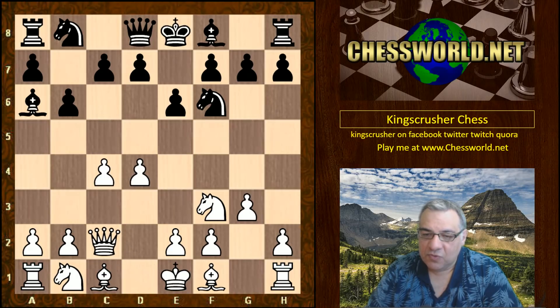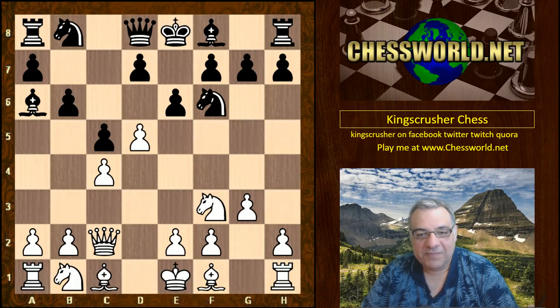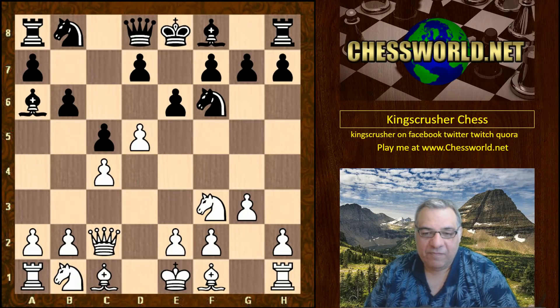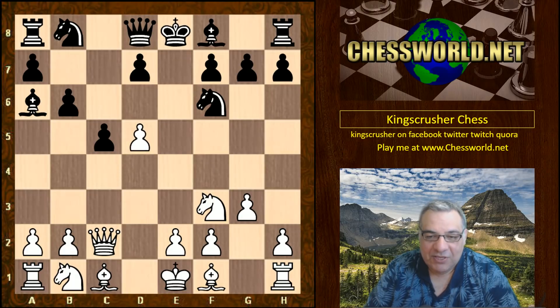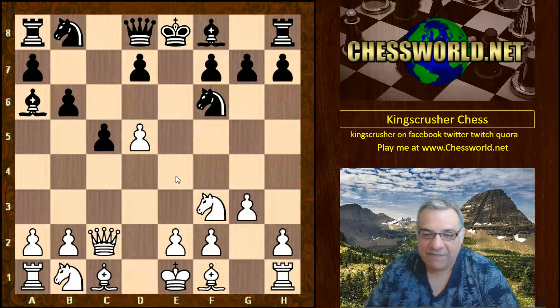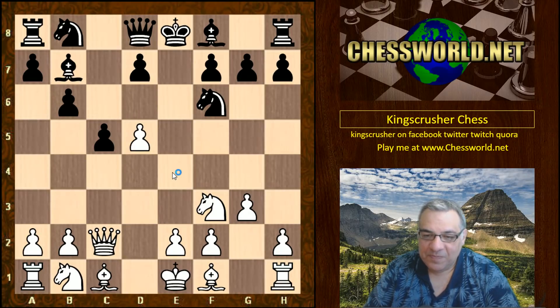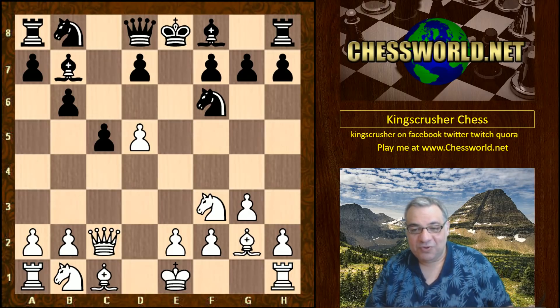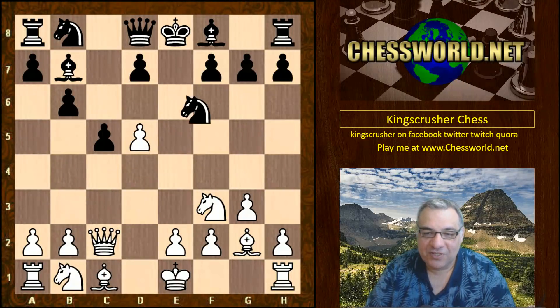After Queen c2 protecting that pawn, c5, and this is really fascinating because if you look at a lot of Kasparov games he played this with great success — this kind of pawn sacrifice. So AlphaZero seems to have learned this idea. After Bishop b7, Bishop g2 — just sacking the pawn. It seems to have learned that this is quite a good way to approach the position, and Knight takes d5 follows.